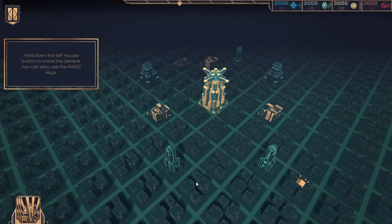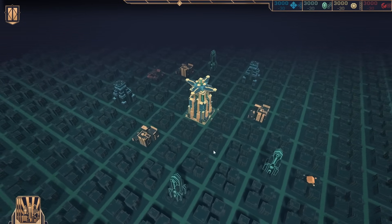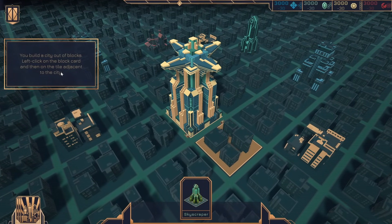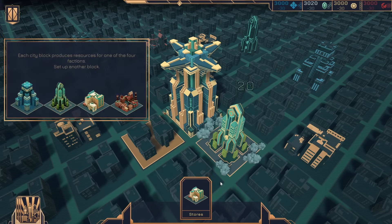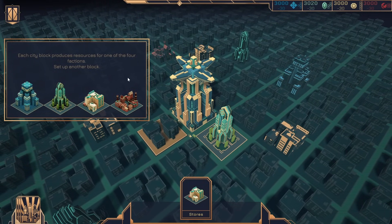I'm flustered by all the circuitry — it looks super cool. Q and E to rotate, scroll in and out. So, build a city out of blocks. Left-click on the block card and place it on the city. It looks like we're taking it from kind of drab normal and turning it into this really gorgeous city of the future. Each city block produces resources for one of the four factions.